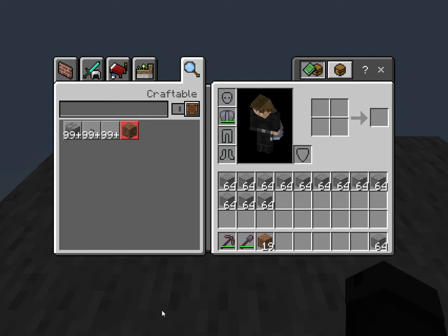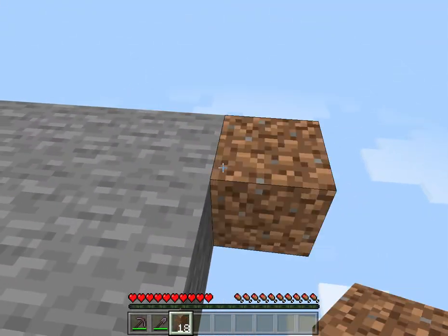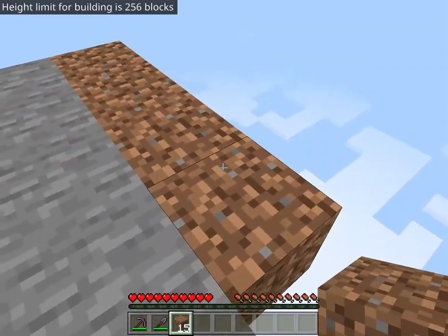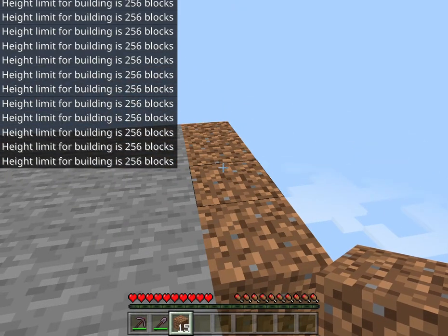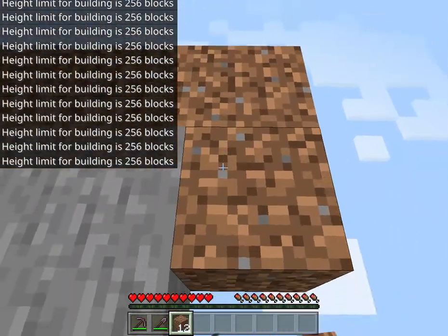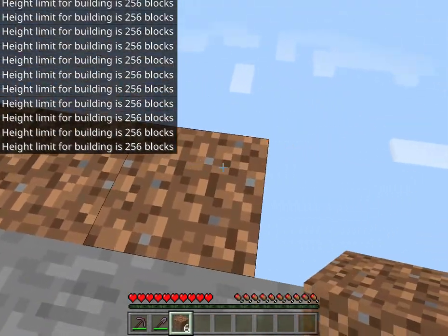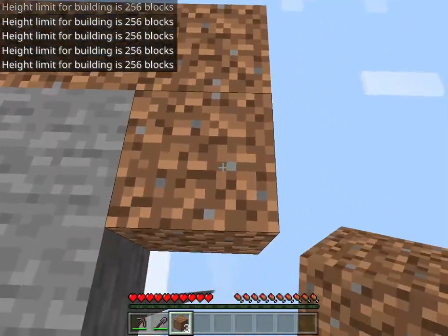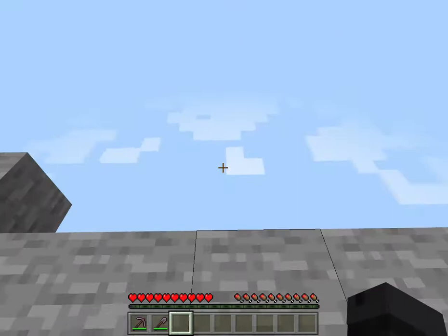So as you can see I have my elytra right here and I've got a bunch of stone. I'll use this dirt and get flying. As you can see, I keep right-clicking and it's not building up because I'm at the height limit. So yeah, alright, now let's get into it.